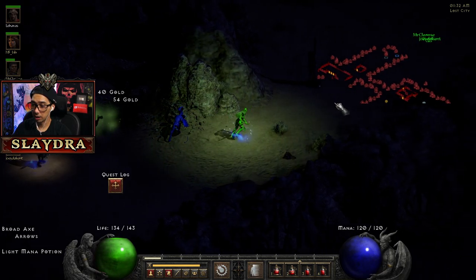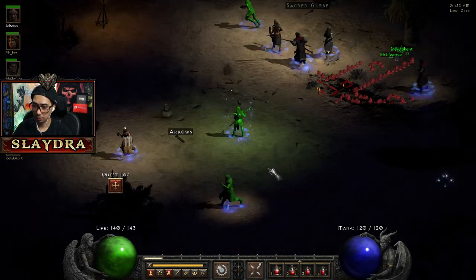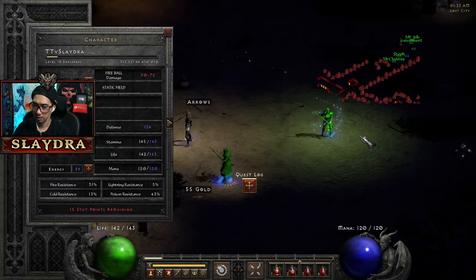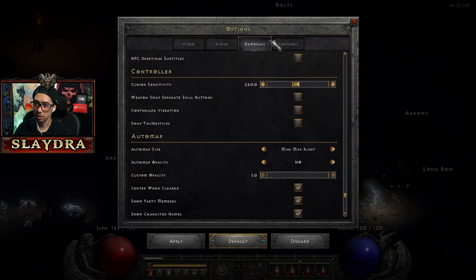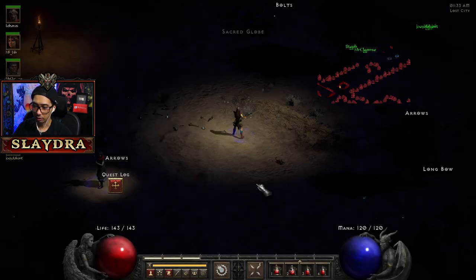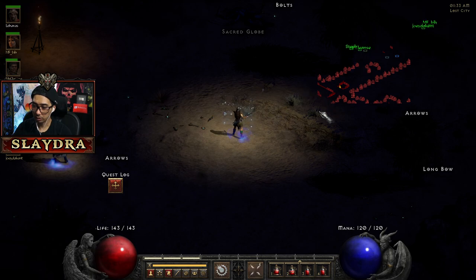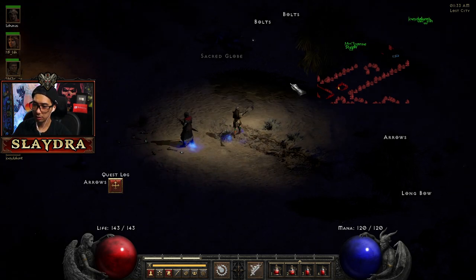We can bind Teleport — I'll do A4. There are some key binds here for the other skills. I have it in the skill tree. I'll use Y for Teleport, and U for Enchant. This will also increase the mercenary's damage — if we look, it goes from 46 to 113 and gives them extra damage. We can also cast it on ourselves but it's kind of pointless other than looking cool.